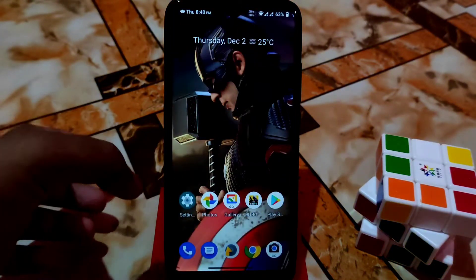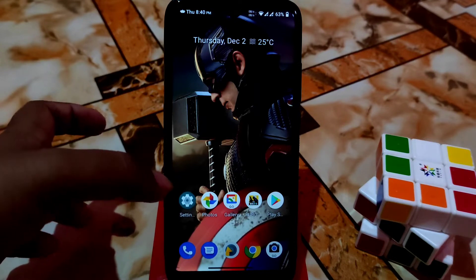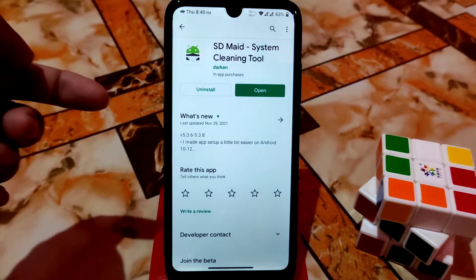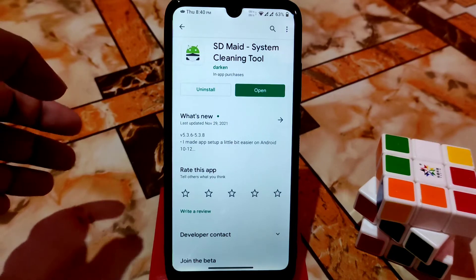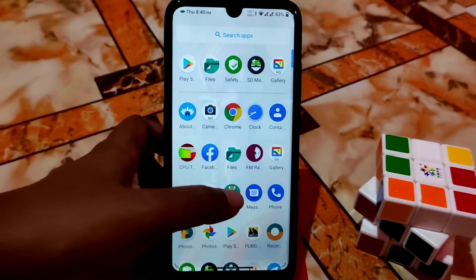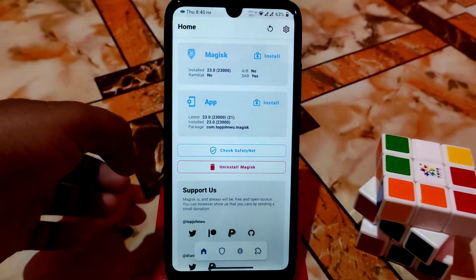If you face that problem like me, here is the solution. First of all, download one application from the Play Store — it is called SD Maid, a system cleaning tool. Just download that; I already downloaded it. After that, open Magisk Manager and enable Magisk Hide.